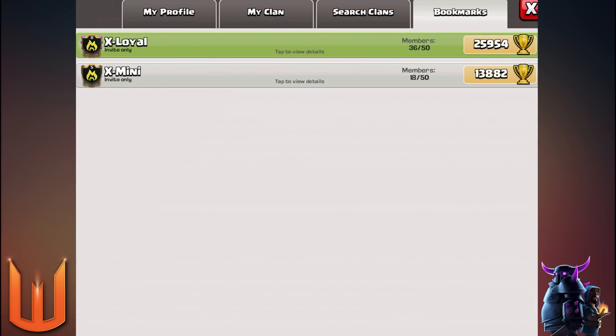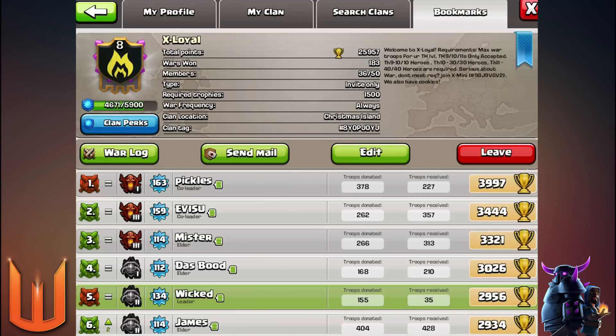Starting with Clash of Clans - the first clan is Ex Loyal, which is the main clan I'm in. It's been around for a while, even before I started making YouTube videos. There are a lot of people in there you've seen in my videos doing three-star attacks. We are a war clan that loves to excel in three-star strategies. Requirements: you must be Town Hall 9 to Town Hall 11 with pretty much maxed troops. Town Hall 9 needs level 10 King and Queen, Town Hall 10 needs level 30 King and Queen, and Town Hall 11 needs maxed King and Queen. No Grand Warden requirements as of yet.